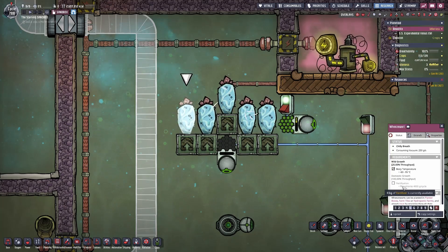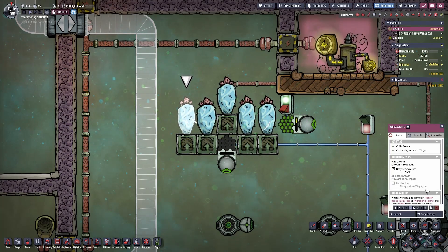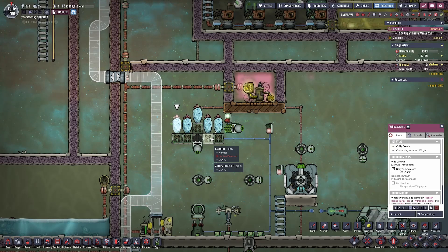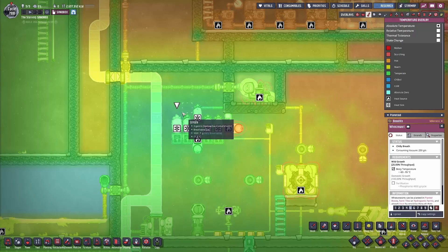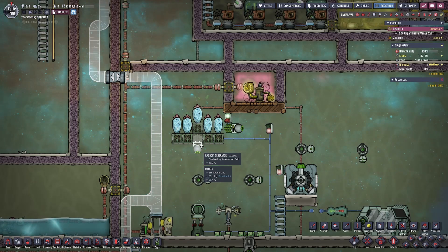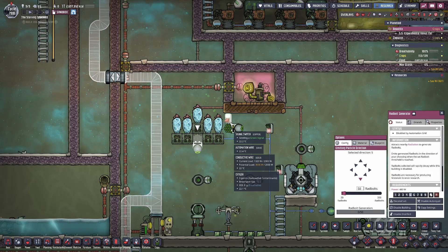The only downside to Weezwort is that if you domesticate them, they require fertilization in the form of 4,000 grams per cycle of phosphorite. But if you have your PIPs plant them, you can get them for essentially free and you get cooling along with it. While they're not extraordinary at cooling, they can certainly help keep the Radbolt generators at operating temperature and prevent them from melting over the course of your playthrough.